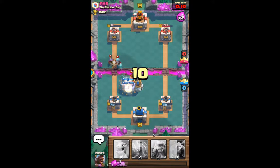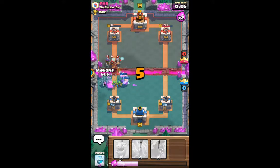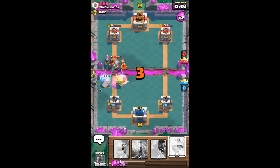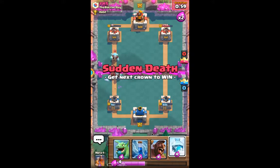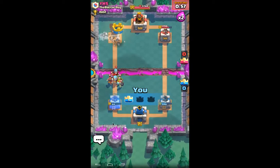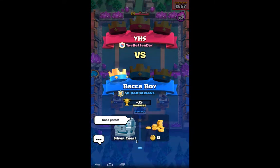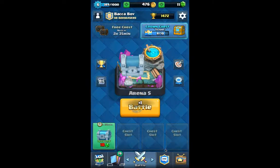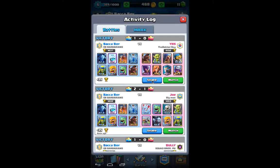Now I just need to defend. Take out the Hog Rider right there — woo! Just need to get to the Freeze and I will win. We got — wait, it's Sudden Death? What?! Zap it! That was actually pretty close. I thought I had actually taken out the tower. That makes TV Royale too — I've got to share that one.